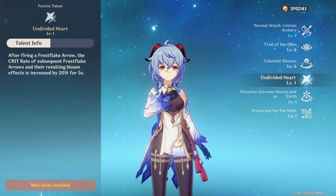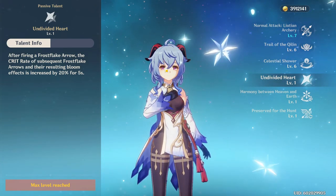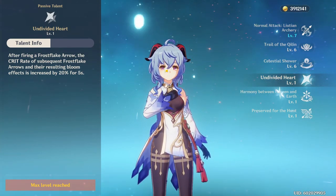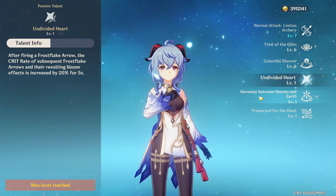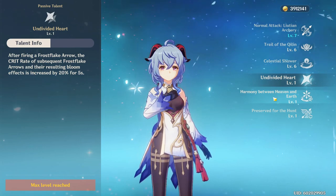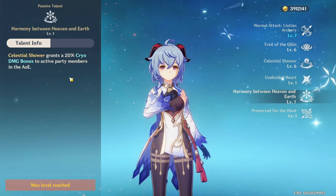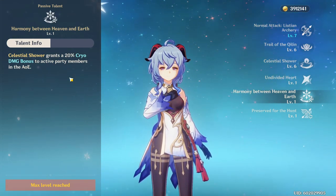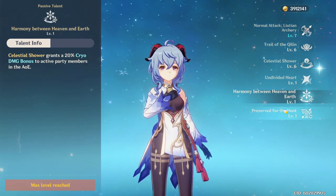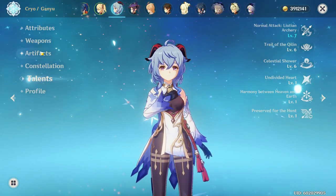Going into her passive talents: when you fire a frost flake arrow, the crit rate of the next frost flake arrow is increased by 20%. This is massive because the frost flake arrow is one of your biggest sources of DPS. The next passive gives you a 20% cryo damage bonus when standing in the AoE of your ultimate, and that's also applied to the rest of your party. Her last passive just gives you 50% of materials back when crafting a bow — pretty basic.